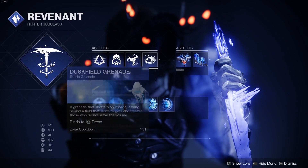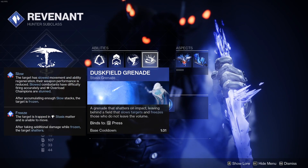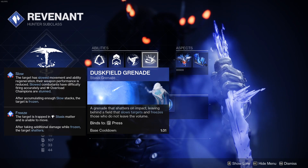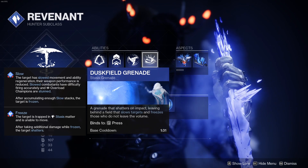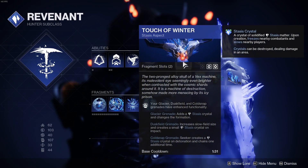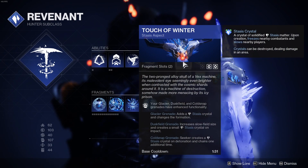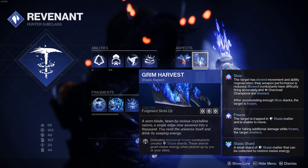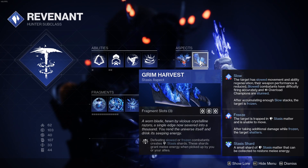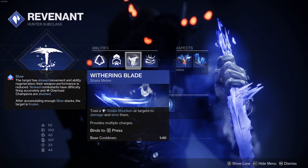Going into our stasis abilities, I'm using the dusk field grenades — a grenade that shatters on impact leaving behind a field that slows targets and freezes those who do not leave the volume. Any enemy inside your dusk field grenade will freeze probably after two to three seconds. For aspects, I'm using Touch of Winter, which specifically for your dusk field grenades increases slow field size and creates a small stasis crystal on impact. The other aspect I'm using is Grim Harvest: defeating slowed or frozen combatants creates stasis shards, which grant melee energy when picked up by you and your allies. This gives you plenty of melee energy back — your melee slows enemies, and if you hit an enemy twice you freeze them.